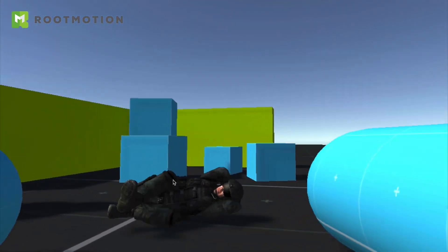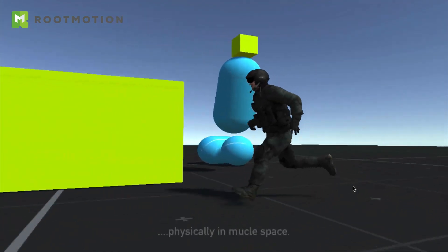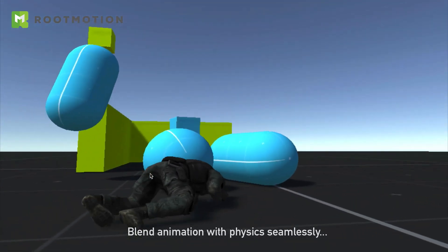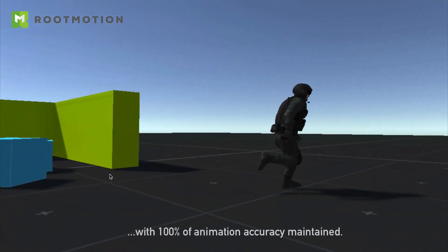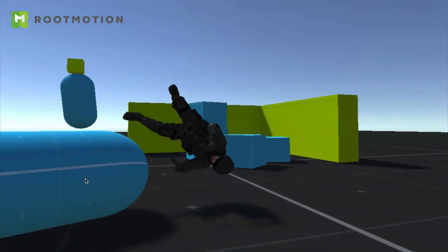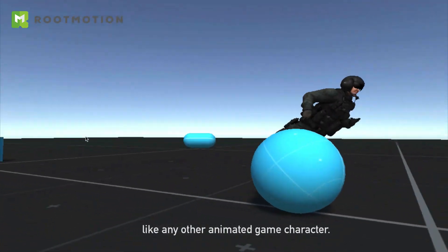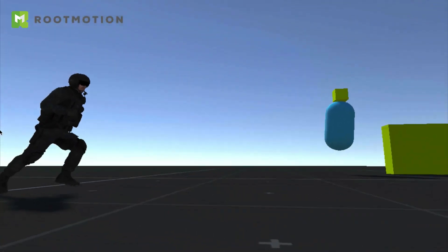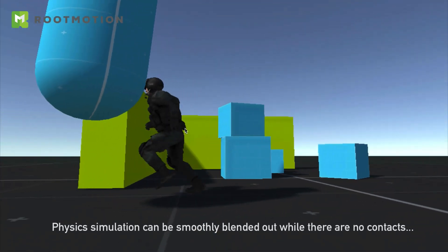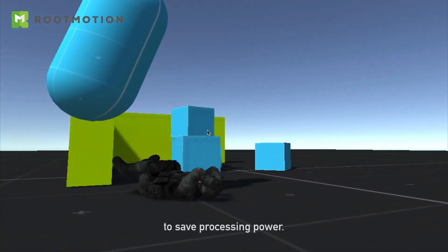If you are looking for an advanced active ragdoll physics complete solution, then Puppet Master is your tool. With Puppet Master you can animate ragdolls, create baked ragdolls with just one click, edit colliders and joint limits intuitively and visually in the scene view, and create procedural behaviors for ragdoll characters. Puppet Master and ragdoll editing tools work with humanoid, generic, and legacy characters. There are no limitations with mobile platforms, and Puppet Master is fully compatible with Unity's built-in inverse kinematics tools as well as Final IK, which is created by the same developer.